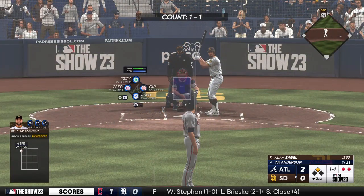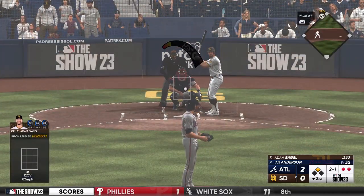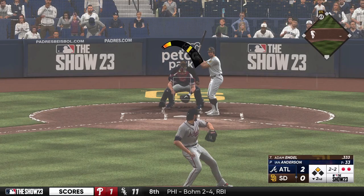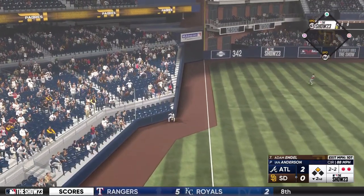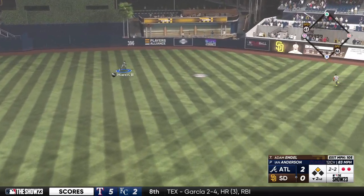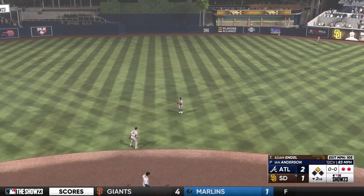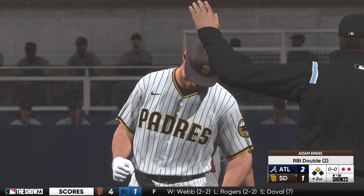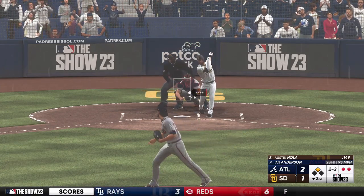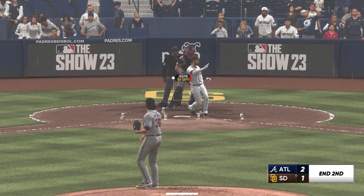The batter now is Adam Engel. Here's a one-to-one, and there's a ball — two and one. Swing and a miss, it's two and two. Fouls that off to the left. Machado stands at second with two gone. Line drive — that should be extra bases. The run comes in to score from second, and it's a one-run game. The double puts the tying run in scoring position with two away. And now it's Austin Nola. Late with the swing — down on strikes he goes.